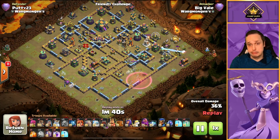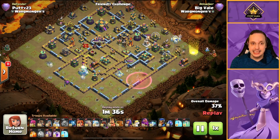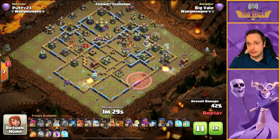Eagle goes down. We've got the multi-inferno taken care of. We're doing good things here. We're using a few more Royal Ghosts to create or finish the pathing up over at 2 o'clock. Wall break in. The reason why we do a wall break with the Log Launcher is if you don't do that wall break, you risk your troops walking around the outside rather than taking that already open path.